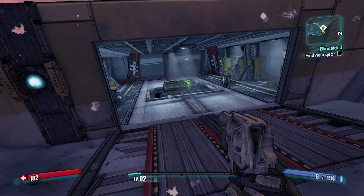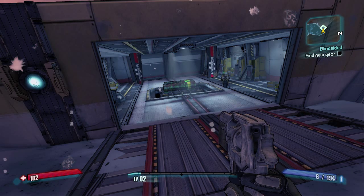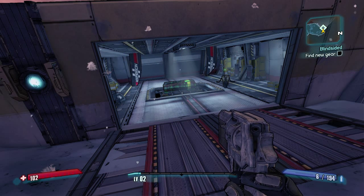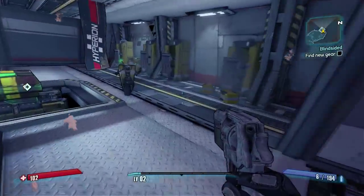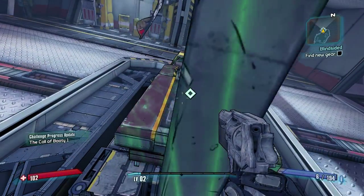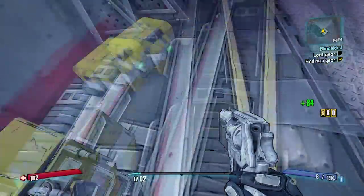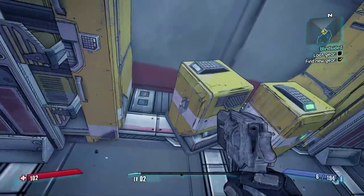Hey everybody, Christopher Odd here. This is episode 2 of the Borderlands 2 playthrough. Last episode we had to find Claptrap's eye because he was very irresponsible with it — misplaced it, let's say — and then we had to kill KnuckleDrager, the albino beast-wolf hybrid thing, and he was kind of a prick. Also, Handsome Jack. So when I actually started this episode I started back in Claptrap's camp, because apparently it takes you to your most recent spawn area or something.